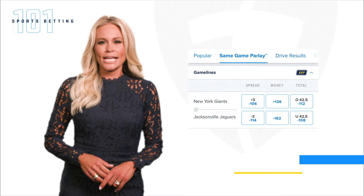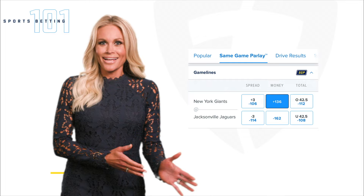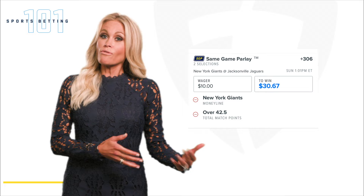Let's say your favorite team is playing and you think their quarterback is gonna have a big game, so you want to bet on them to win and score a lot of points in the process. By combining your moneyline and over the total bets into an SGP, you'd win more money if both legs hit.